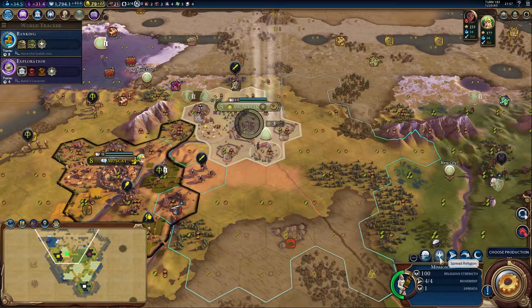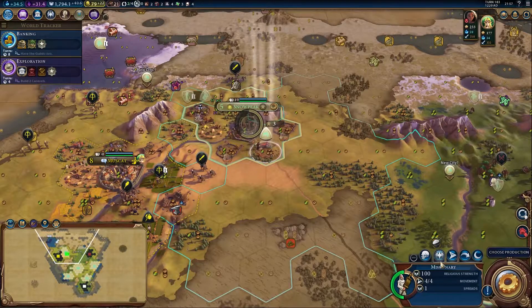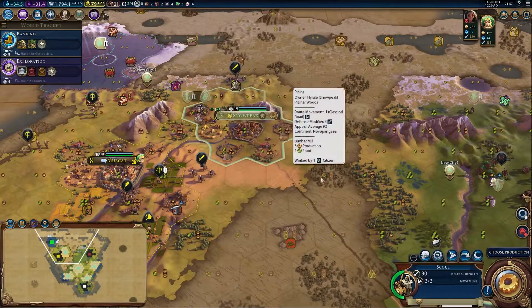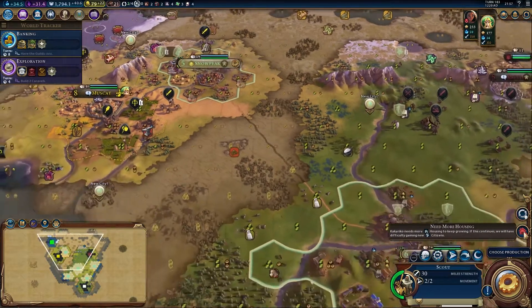Or should we put an industrial zone in Ordon? Plus three production from that tile would be awesome. We can't do that right now but we could buy it in due course. Let's get a market and build the industrial zone just there — that's a good place to build. We can also have a trader. Cacarico is not connected by road yet — the trader will connect it. Five turns until the Forbidden City, and I can have another wild card slot.